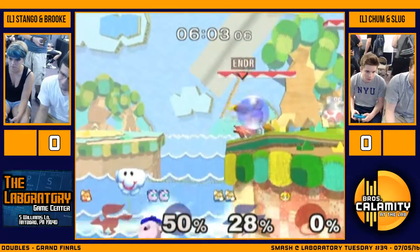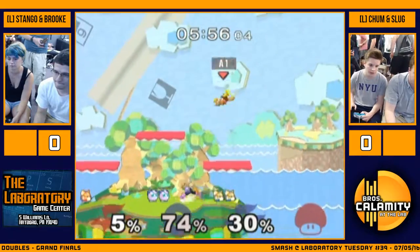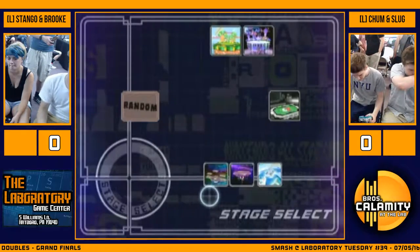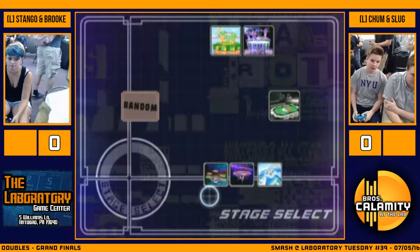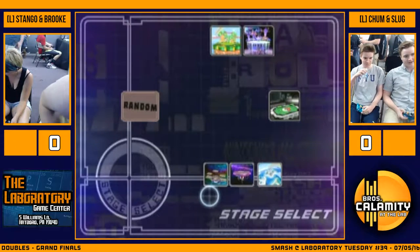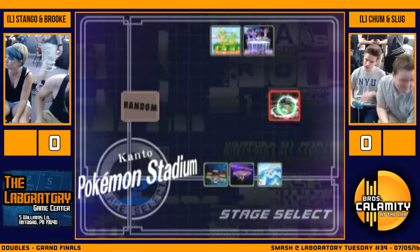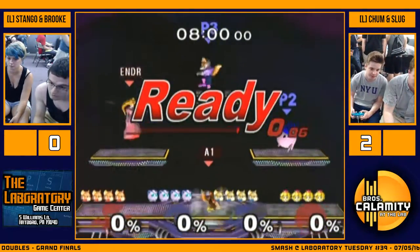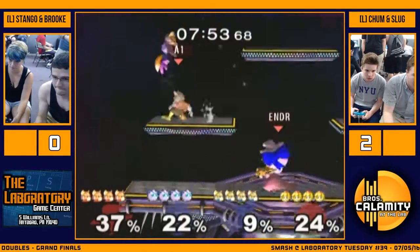Stango — great edge guard. And now Brook's off stage too — that's unfortunate. Rage clip. Game two goes to Chum and Slug. Stango taking a quick breather, taking off the shirt — he's definitely going to need to refocus himself. It looks like they're going to try Pokemon Stadium instead of Yoshi's. And Battlefield — that surprises me as well.